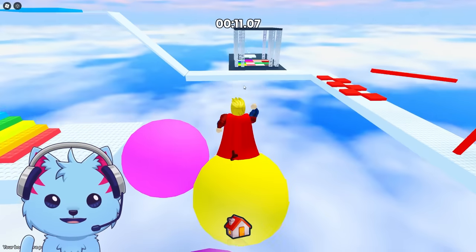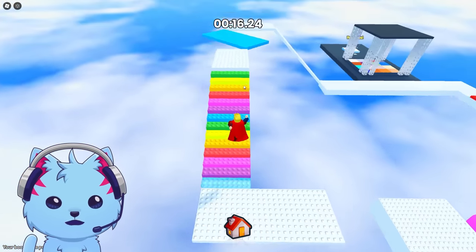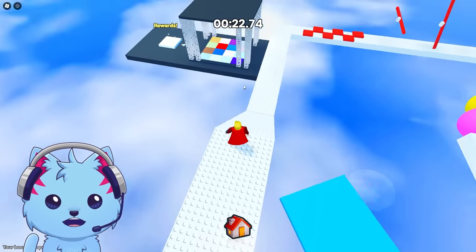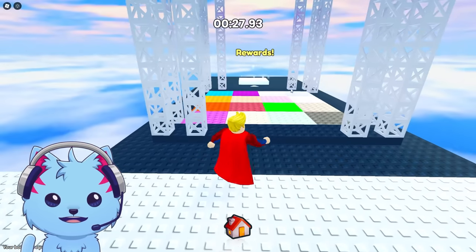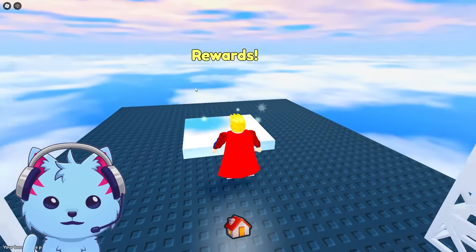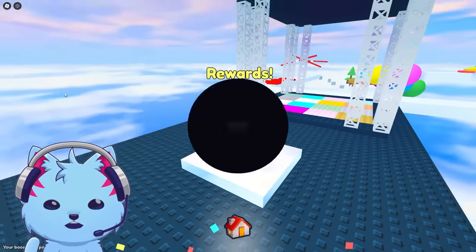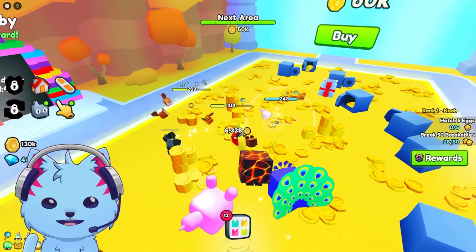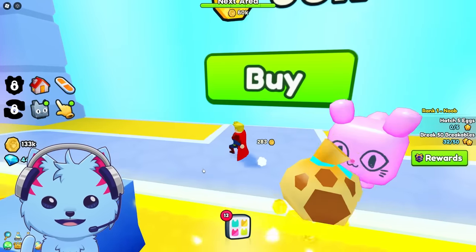I'm a noob so I'll go the noob way. We did it - that was easy! Disco party! I got a duck as a reward - what does my duck do? Auto farm is on - that's cool. Auto tap is also on. Now I can go to the next area too.